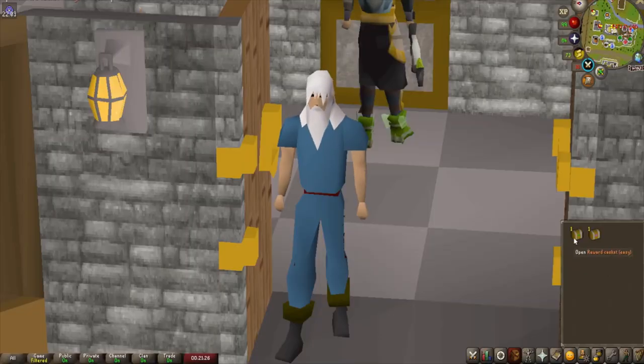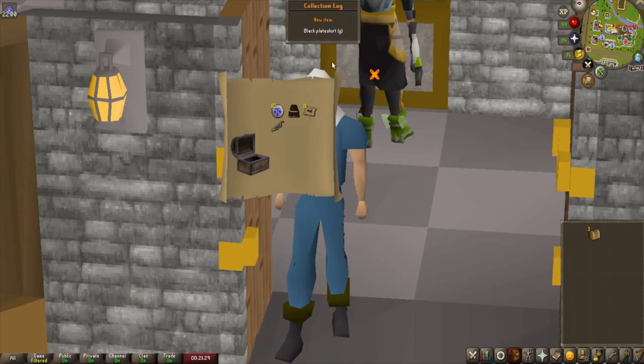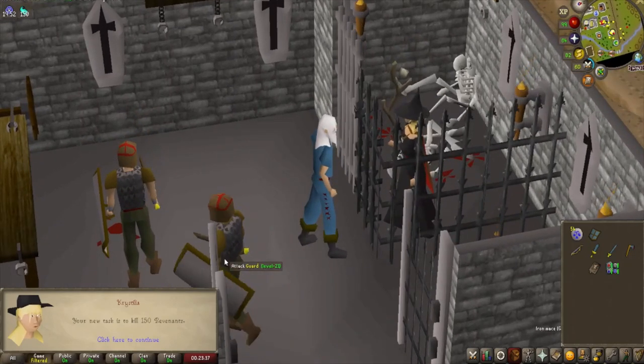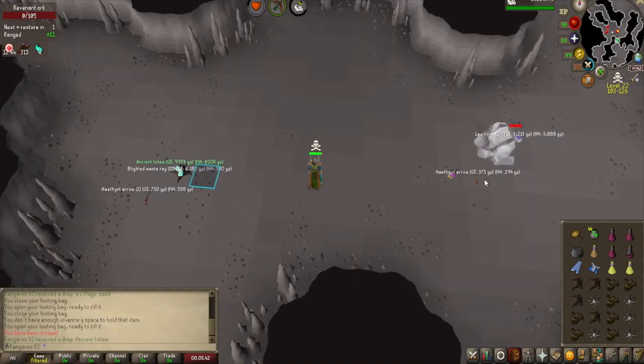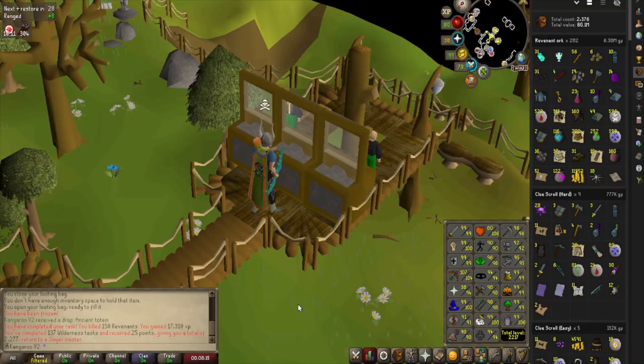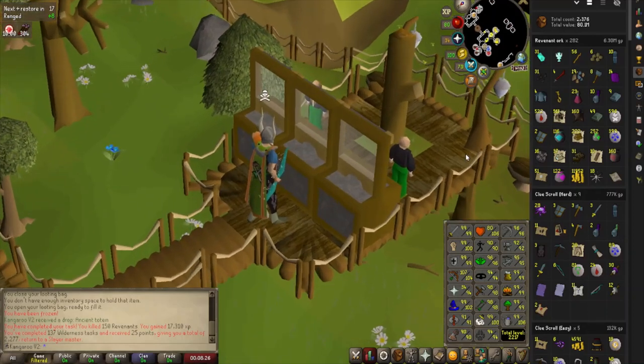Got a couple of clues from some shooting stars. For the easy clue — a brand new item, the black plateskirt trimmed gold. Very nice. And for the hard — sweet fuck all. And straight after the clue, that's what you love to see — the max amount I could possibly get: 150 Revenants. Let's go smash this out. Just before the end of the task, there is another Ancient Totem coming in — a free 1 mil to the bank. Just finished the task — after 282 kills, 6.3 mil. The loot from Revs is definitely never anything to scoff at.